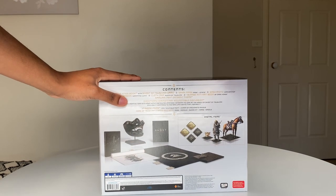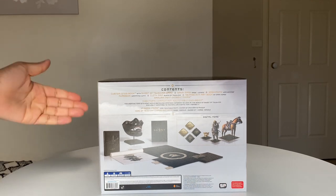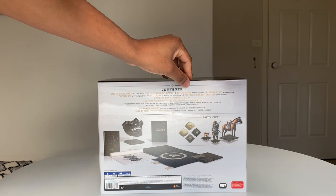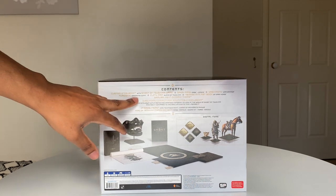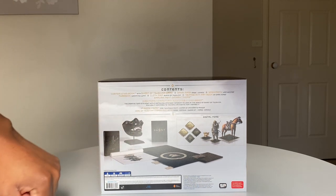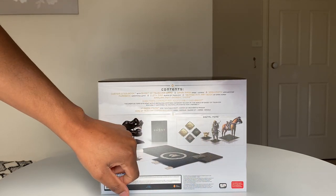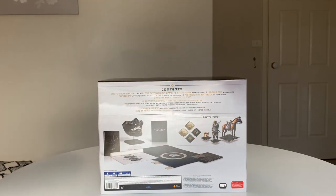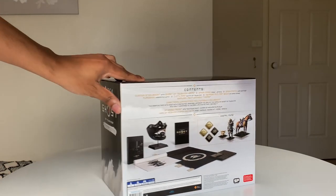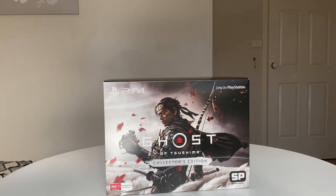At the back here, all the juicy contents. So what do we get? A custom steelbook with Ghost of Tsushima's game, the Sakai mask, the lovely war banner, a wrapped cloth, an Island of Tsushima 48-page art book, the director's commentary, and digital content included. For the digital content I'm assuming we'll get a really awesome horse and some nice goodies. This is a pretty expensive collector's edition — 299 to 300 bucks.